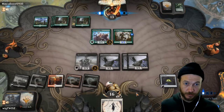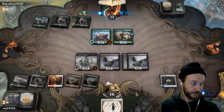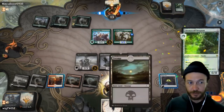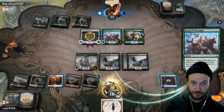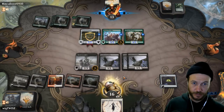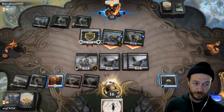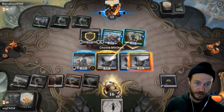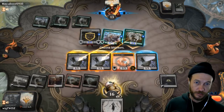They're probably going to drop something big here — yes, there it is. It doesn't have haste. Still won't attack in. Oh, he is! Wow, okay. Two there.